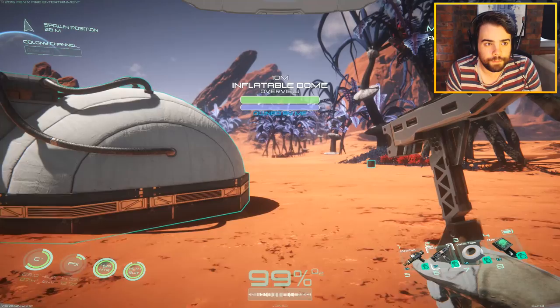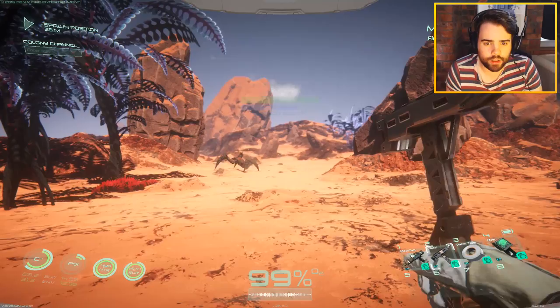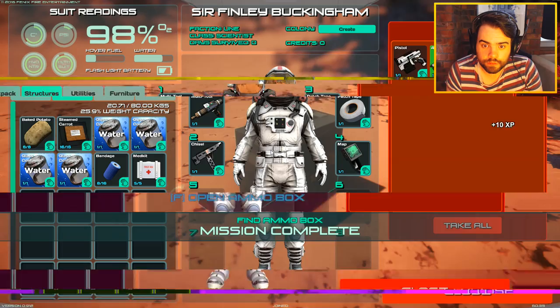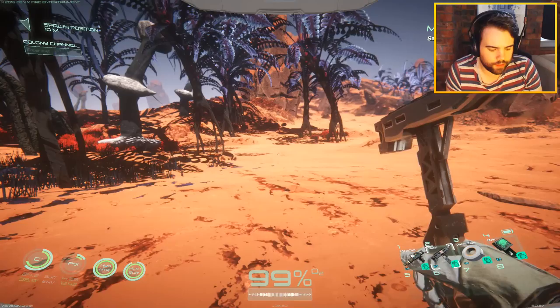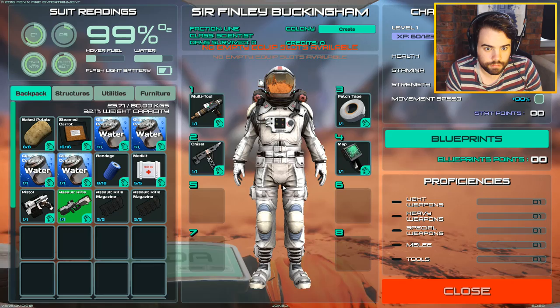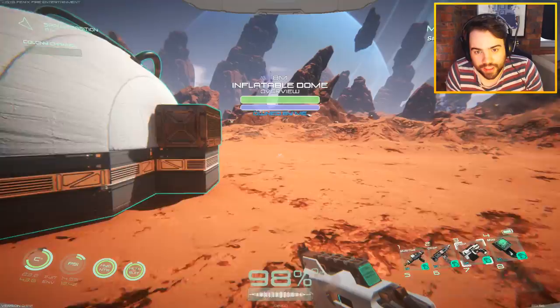So at the moment I've got a chisel for mining mineral ores and melee combat. This is used for repairing stuff. This is patch tape. And that's our map. So we're looking for an ammo box. I'm going to get my chisel out and follow my personal assistant. Look at the ammo box that was dropped somewhere near the crash site. We've got a pistol, an assault rifle, and some magazines. Lovely jubbly. Let's get those equipped. Let's get the pistol out.